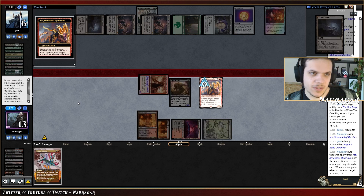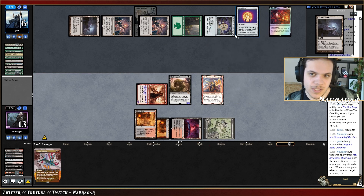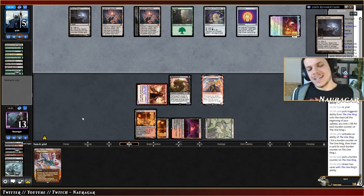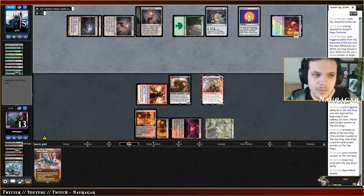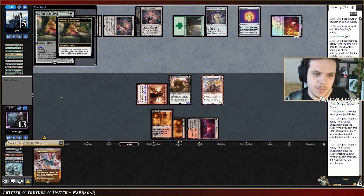This is so risky. If they have Eldrazi dust we're just dead but I cannot wait because they have three Spheres, so I can't cast double spell in a turn anyway. We're down to five, ten cards in their hand — The One Ring is such a badly designed card. They could have Devourer of Destiny or is this just Microspawn? It's just Microspawn, that's fine. They take my basics one by one.